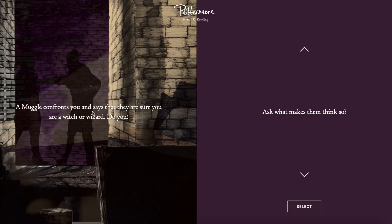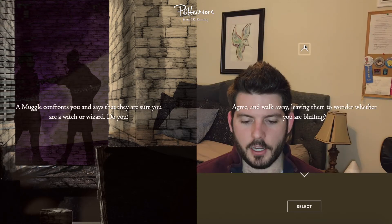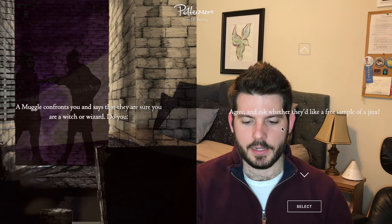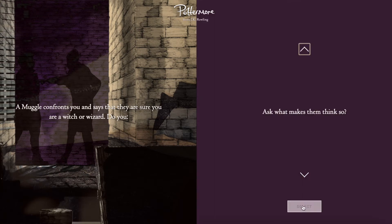Next: a muggle confronts you and says they're sure you are a wizard or witch. Do you ask what makes them think so? Tell them you're worried about their mental health and offer to call a doctor? Agree and walk away leaving them to wonder if you're bluffing? Or agree and ask if they'd like a free sample of a jinx? I think I would ask what makes them think so.